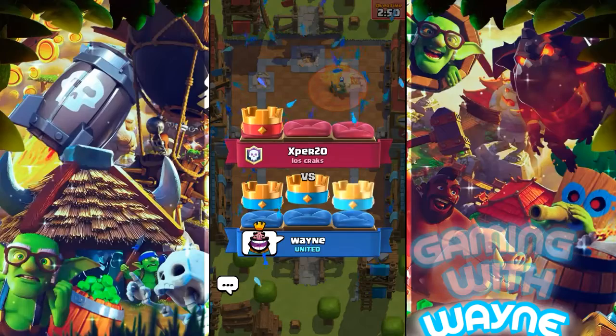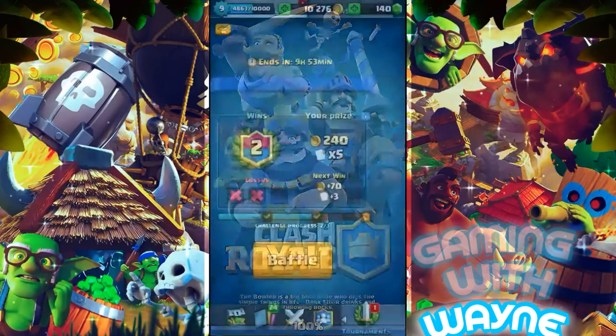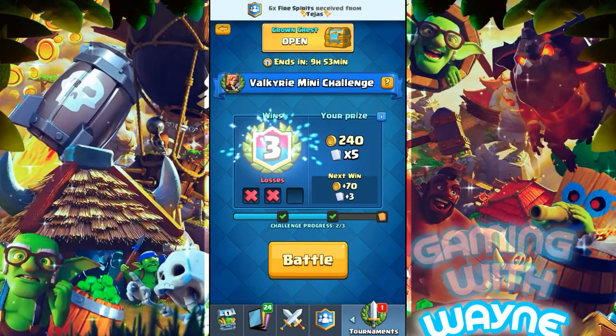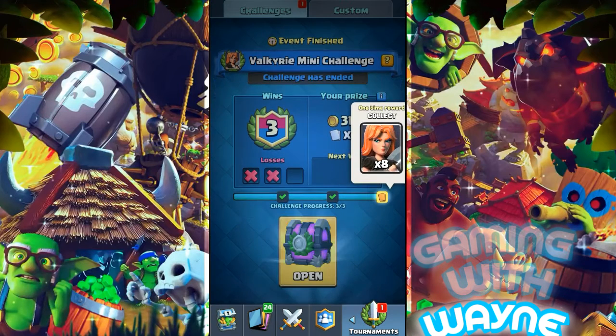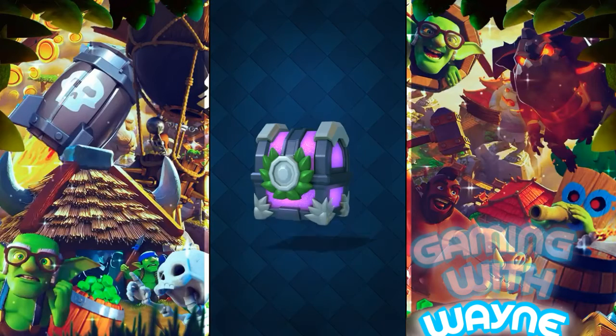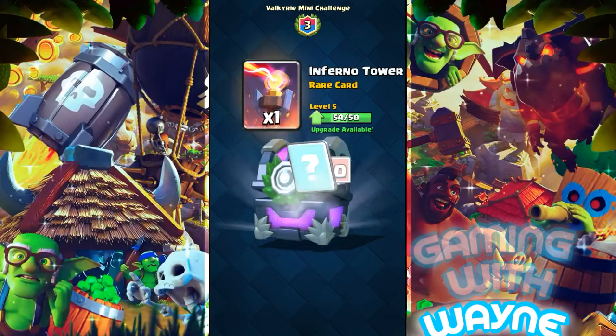Now I'm going to get my nine Valkyries, the challenge chest, and I'll also be opening my Crown Chest. Let's see what I get — my challenge chest with the guaranteed prize: eight Valkyrie cards, sorry, eight not nine, my bad. The challenge chest gives 310 gold, one Inferno Tower, and seven Ice Spirits — not bad.